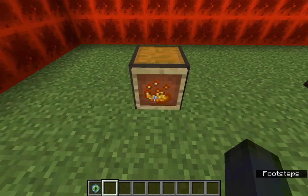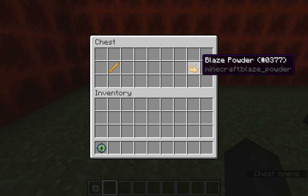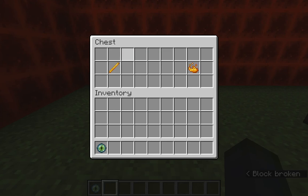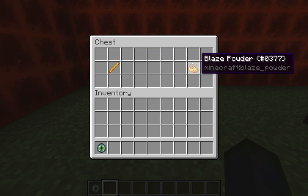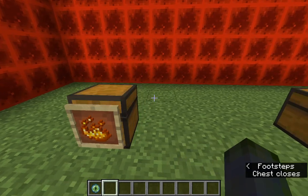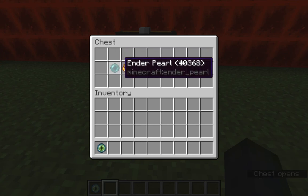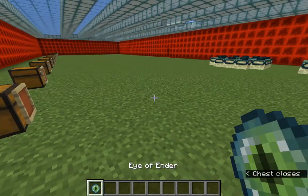This is an endgame object for sure. To make the Eye of Ender, you need blaze powder. You get a blaze rod from blazes in the Nether — they usually drop one to two blaze rods when you kill them — and when you put the rod into your inventory it will craft into two blaze powders. You take the blaze powder and combine it with an ender pearl, which you get from Endermen, and that creates the Eye of Ender.